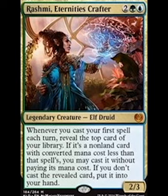In the runner-up position I've got Rashmi. This is another card that's going to give you a huge advantage over your opponent. Worst case scenario, you get to draw a second card every turn into your hand. Best case scenario, you play a card from the top of your deck directly into play for free — once again, a huge advantage over your opponent.